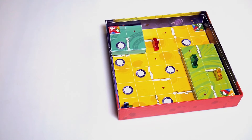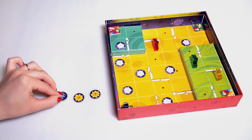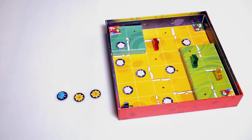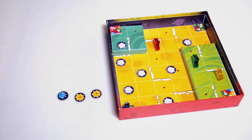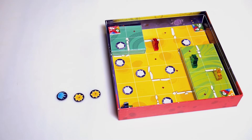How do we count the points? The player gets two points for each new kind of life sample delivered to the lab, and one point for each subsequent sample of the same kind. For example, if a player delivers two yellow samples and one blue, he'll collect two points for the first yellow, plus one point for the second yellow, plus two points for the first blue.